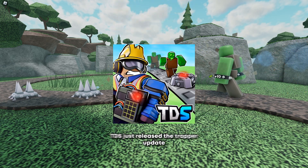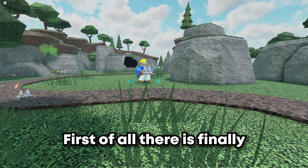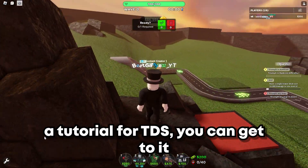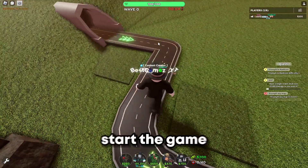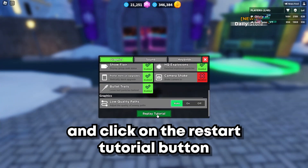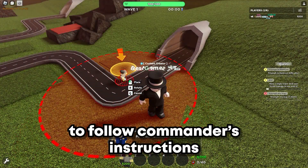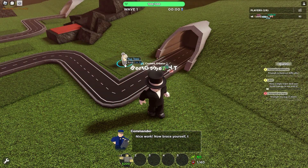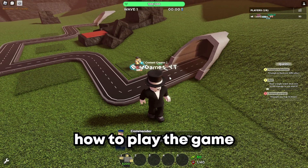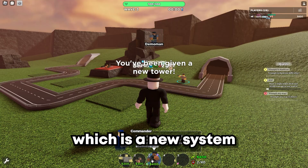TDS just released a drop update, so here are all the important changes. First of all, there is finally a tutorial for TDS. You can get into it when you first start the game, or go to the settings menu and click on the restore tutorial button. The tutorial requires you to follow Commander's instructions and is a good way for new players to learn how to play the game.